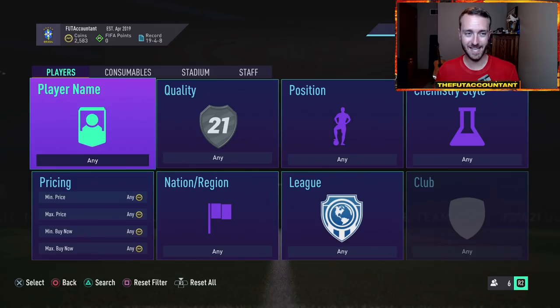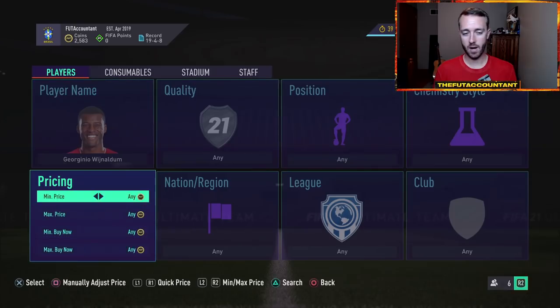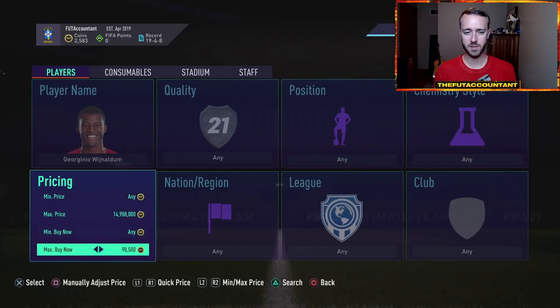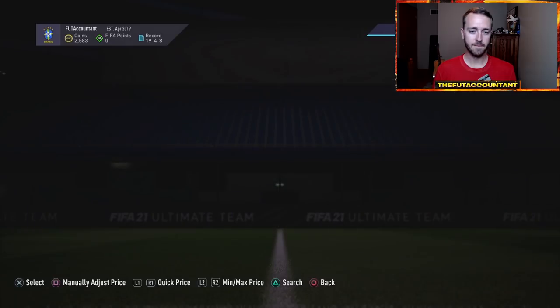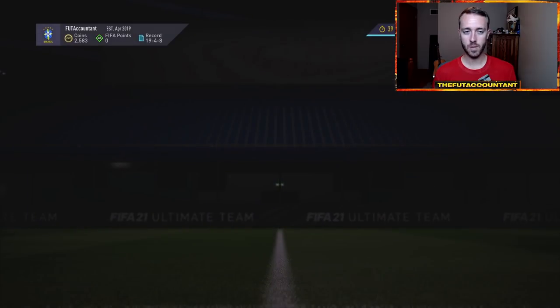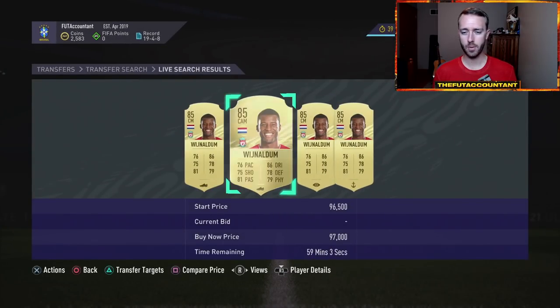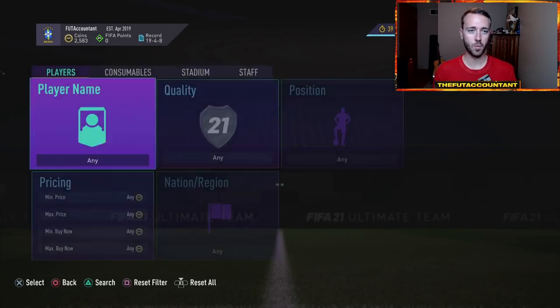The first thing I want to go over is position change trading. What we're doing is finding cards that have position modifier cards already applied to them, and they sell for more on the market because it's easier for somebody to just go buy. Let's use Wijnaldum as an example right off the bat. Wijnaldum, I think right now, is somewhere around 100,000 coins as a very high demand midfielder in the Premier League inside of FIFA 21 Ultimate Team — looks like he's about 97,000 coins or so.